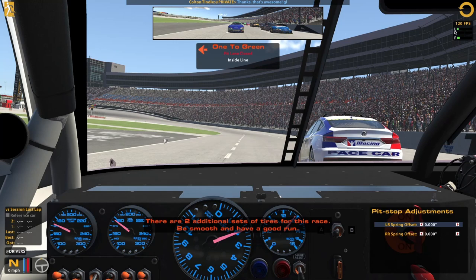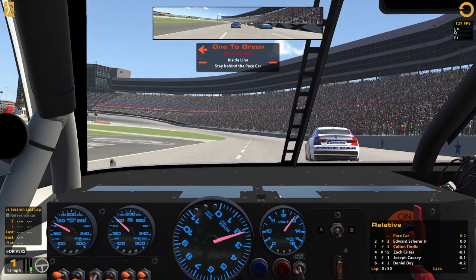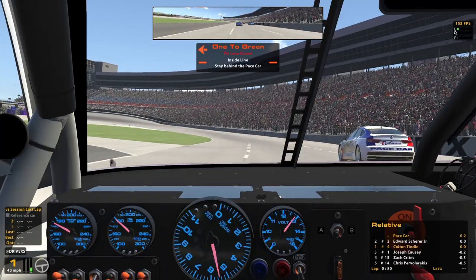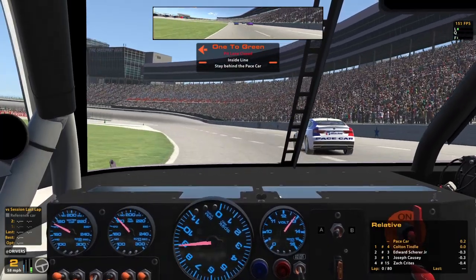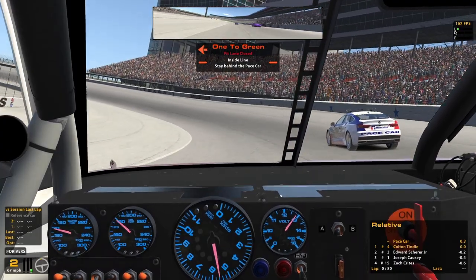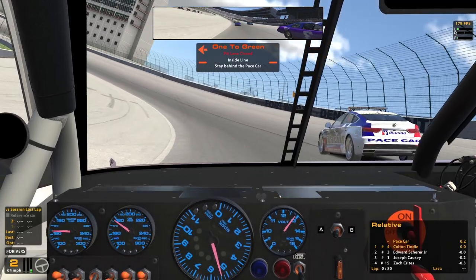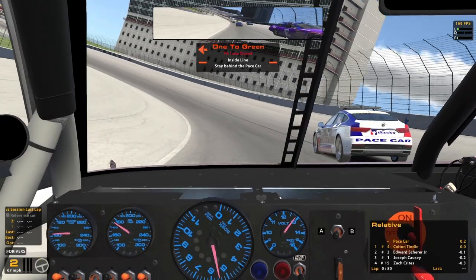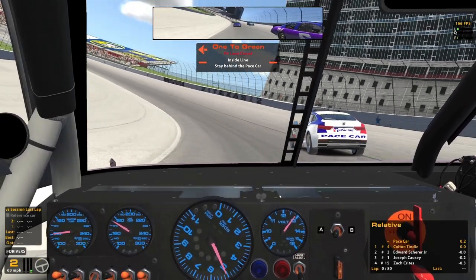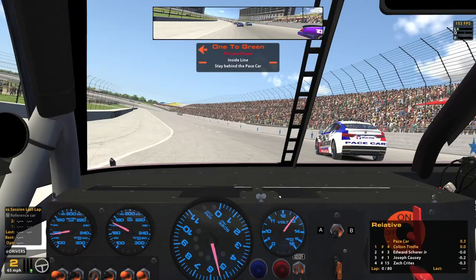There are two additional sets of tires for this race. Really cool message from Wesley down there, the number 16 — so hopefully he has a good run. Wish him the best. Stay behind the pace car. There is not a restart zone here in this series, but I am still going to have to be really careful and very focused off the jump because this thing will spin up the tires if I'm not careful. Restarts aren't as simple as putting the throttle all the way down in this series.